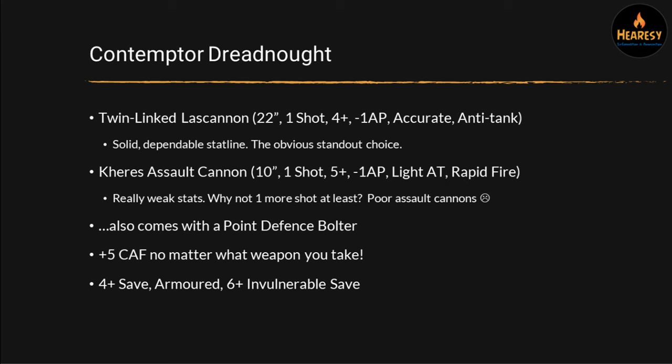So let's start off by talking about the Contemptor Dreadnought. The Contemptor Dreadnought's been out since the Legions Imperialis box came out, and it's got two weapon options. One is the Twin-Linked Lascannon, which is your standard accurate Lascannon profile. It's a really solid stat line, and it's pretty much the obvious standout choice on this model.